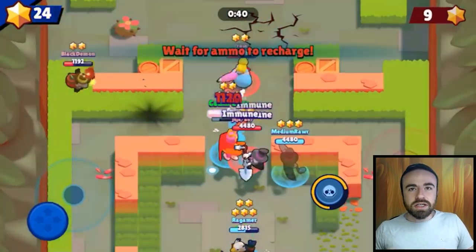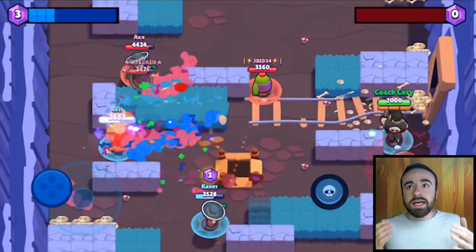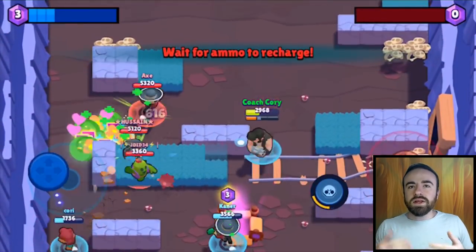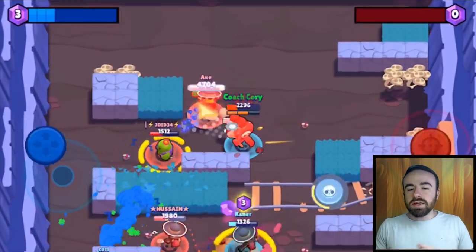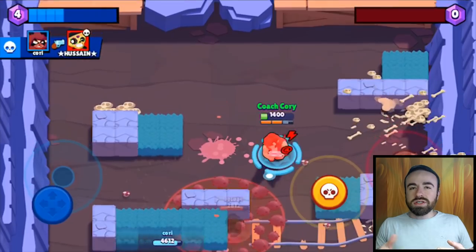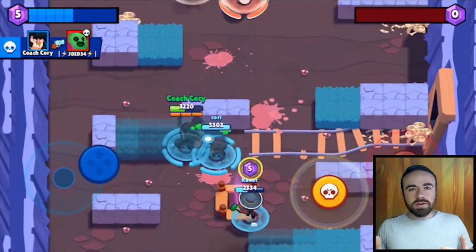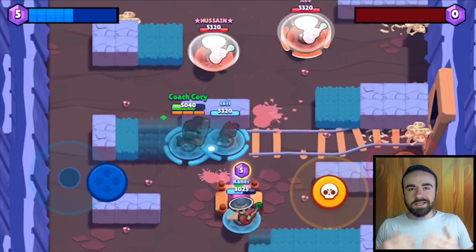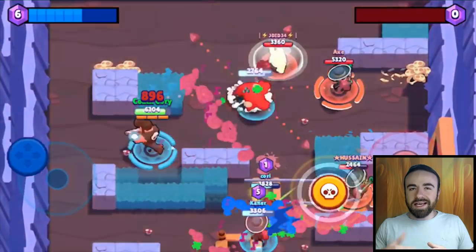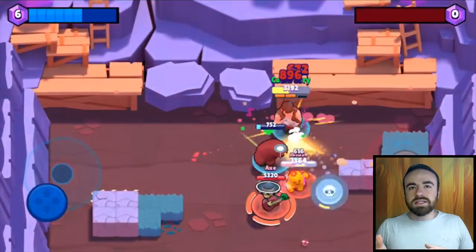Bull is next — really good with auto attack. With his super, it's a little hard to aim quickly with manual control, so you might use auto. But it's kind of hard to position yourself with auto attack on the closest brawler, because Bull doesn't always want to target the closest one. You want to target a specific brawler at a specific distance where you'll land right next to them. So you'll probably want to get in the habit of using his super manually.